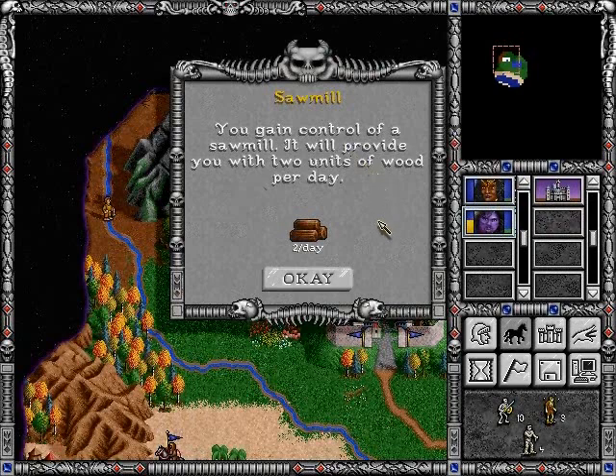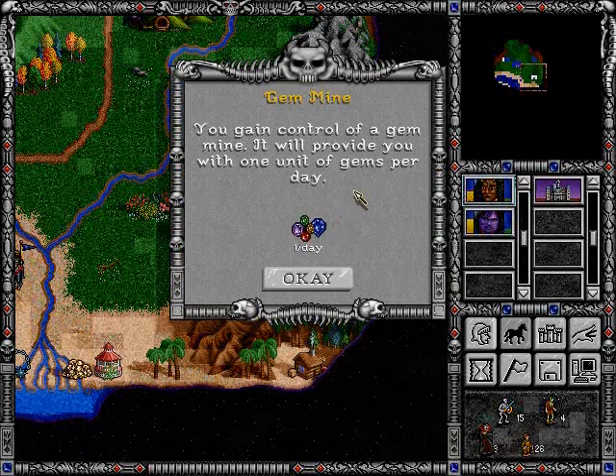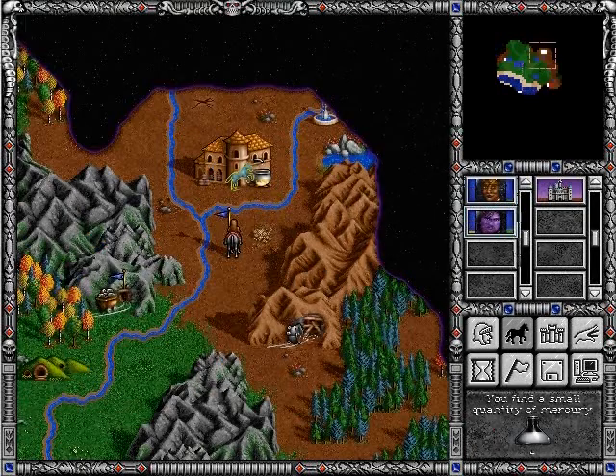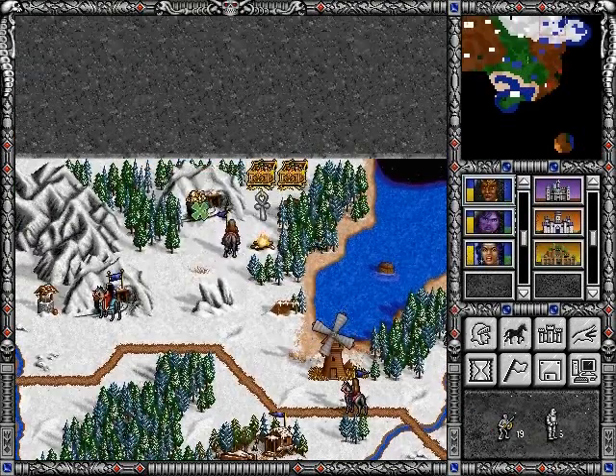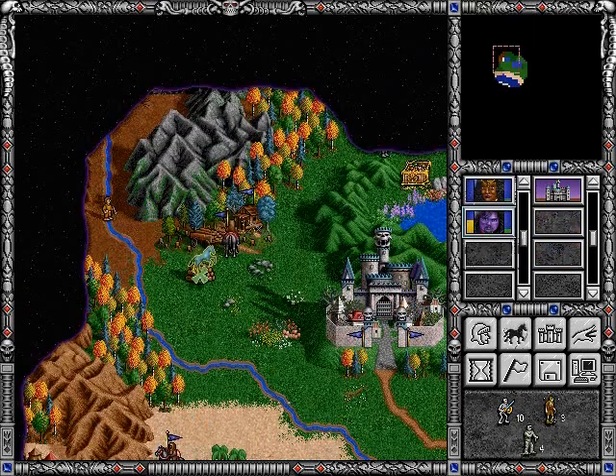There are also sawmills and other types of resource-generating buildings. This gives us two wood a day. This gem mine gives us gems every day. Here's a gold mine — a thousand gold per day. Very beneficial.